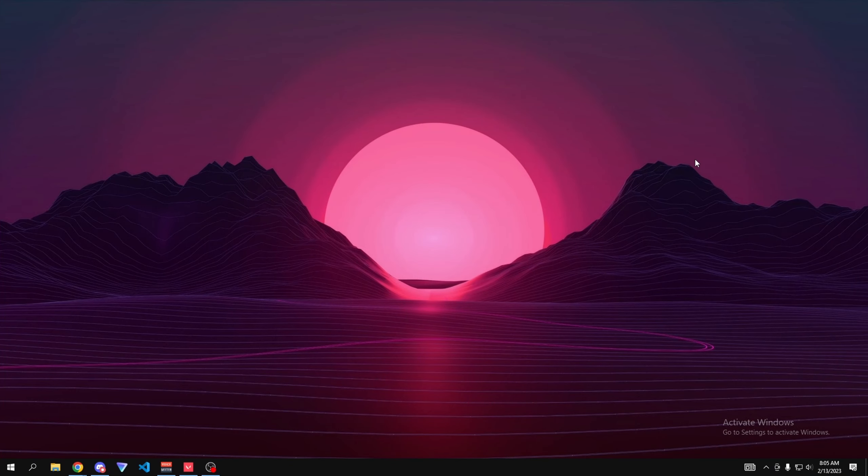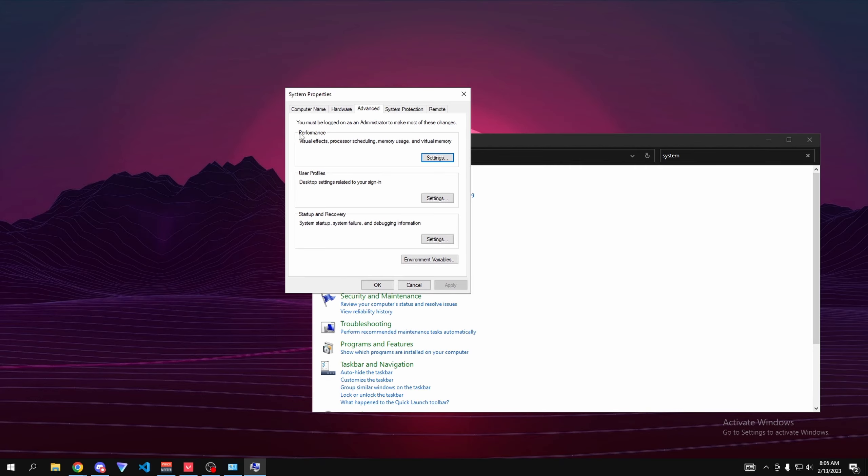Go to graphics quality and make sure multi-threaded rendering is turned on. Set all quality settings to low, make sure anti-aliasing is set to none, and set the resolution scale to 1x. Turn off all remaining settings for the best performance and the least input delay possible.